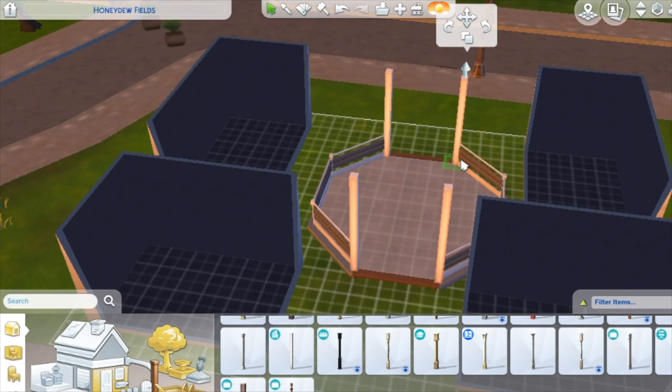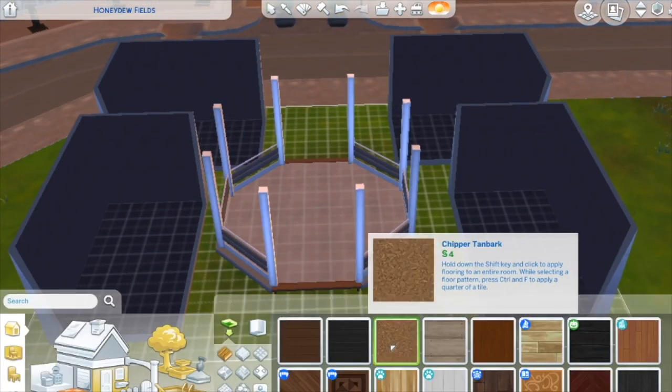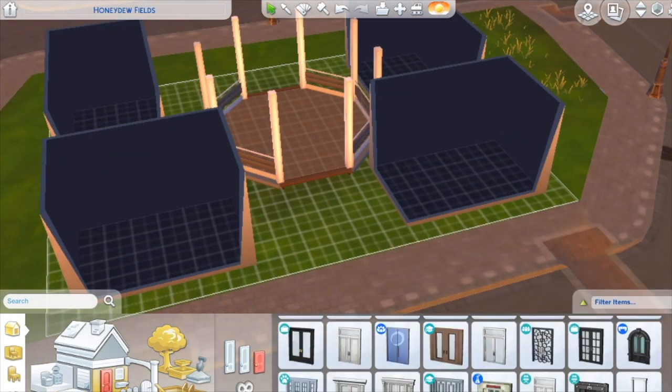So there's our columns. These columns have new features which I don't like — you have to place them individually now. You can't just drag and drop. It's a big to-do now.